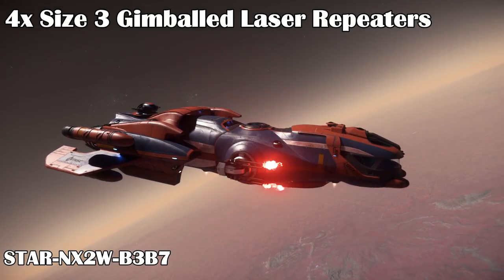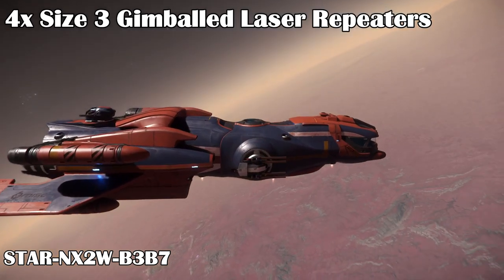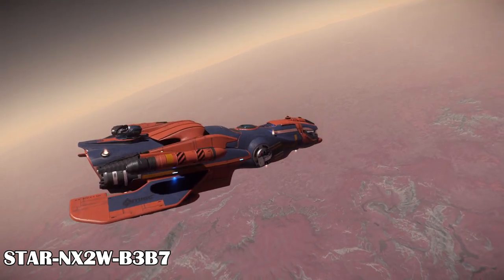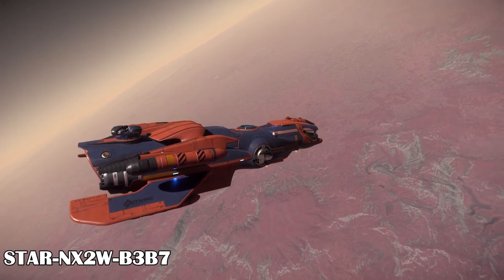The Freelancer DUR has four size 3 pilot-controlled weapon hardpoints with Attrition-3 laser repeaters on them. They do gimbal so you can aim around slightly, up and down and to the sides a little. That's a good thing as the Freelancers are not quite as agile as fighters.